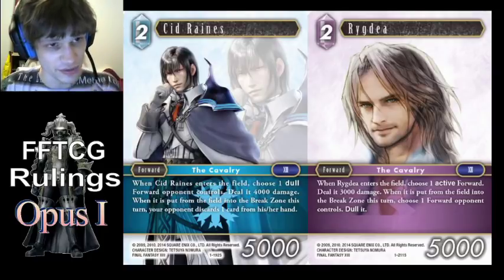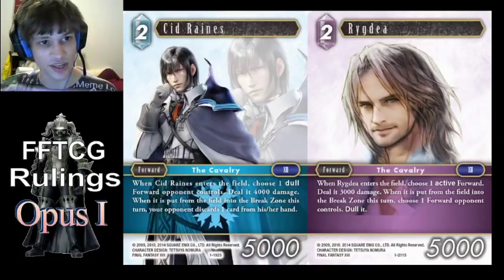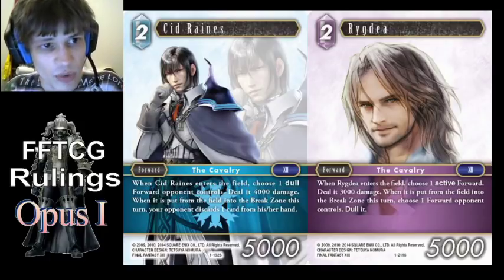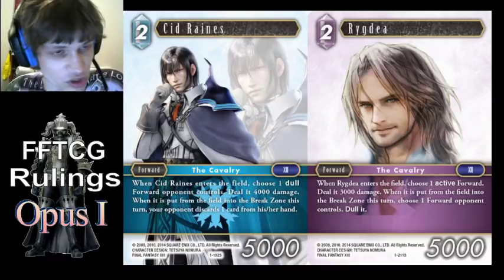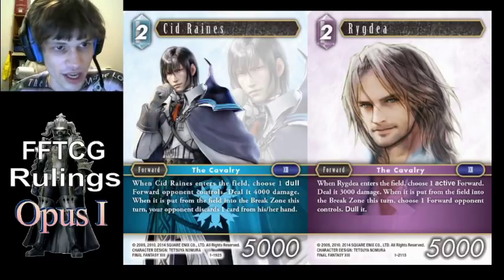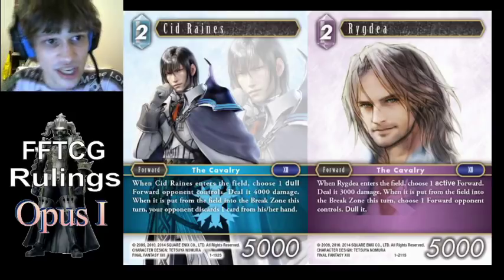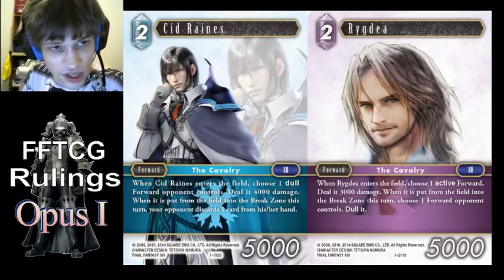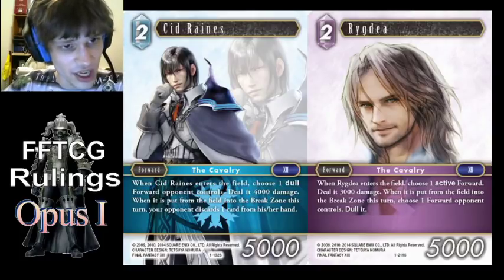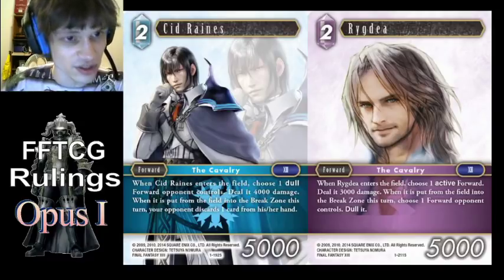Sid Reign and Rigged are different to Sid Highwind. They are auto abilities, but the additional effect is a delayed auto ability and it applies to that forward. So they don't actually have to be in play when that forward goes to the break zone to trigger that extra effect. In the case of Sid Reign, you could play him, target a forward, he dies, and later that turn that forward breaks — they will still have to discard a card. Interestingly, you could use something like Time Age to flicker him out and bring him back, target the same forward again, deal another 4k, apply another delayed auto ability to it, and then if it breaks they'll have to discard 2 cards. Rigged works the same way.